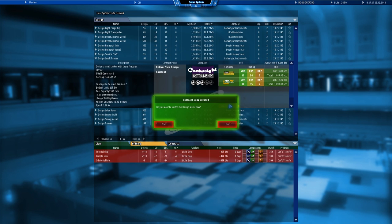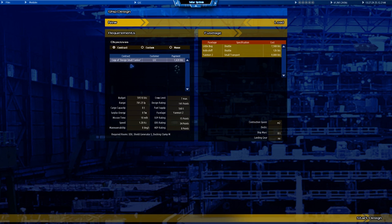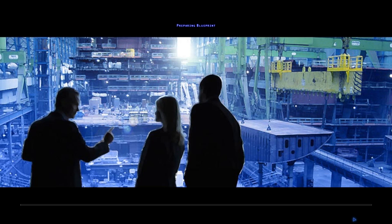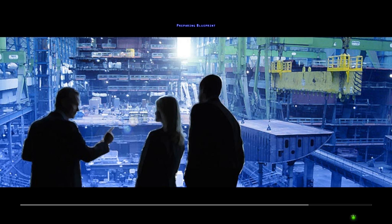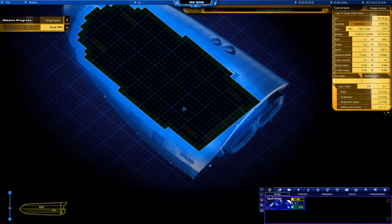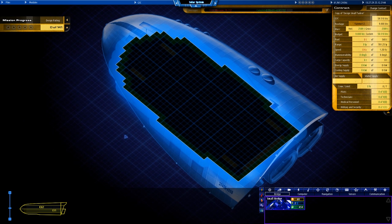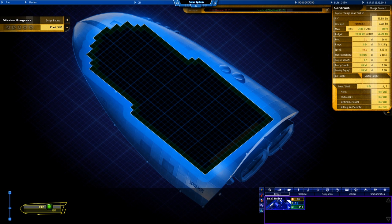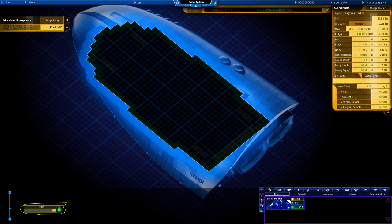Small tanker — let's design the ship. I'll switch to the design menu and select our fuselage: the Yanmori 2. We'll click start design. Let's have a quick look at the overall layout first. It's not bad in terms of size — quite good. The upper floor is quite large as well, so that's pretty good.